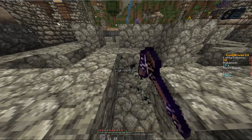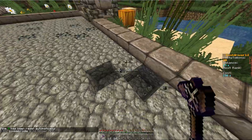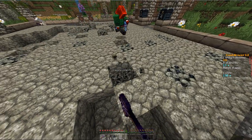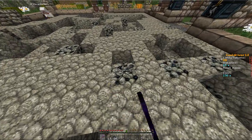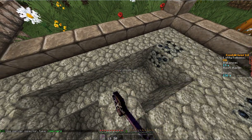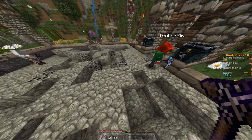This server has upgrades for your pickaxes, and I am using the texture pack that the server gives you. When you first get in, the server automatically gives you a pickaxe, and once you upgrade it you can add efficiency on it or just upgrade it further. I might rank up to the next rank, or upgrade and then rank up.